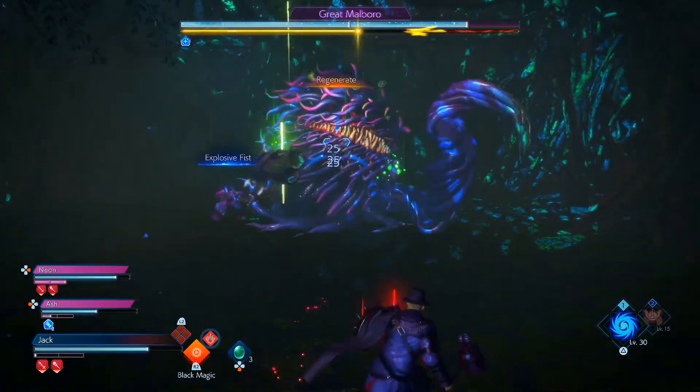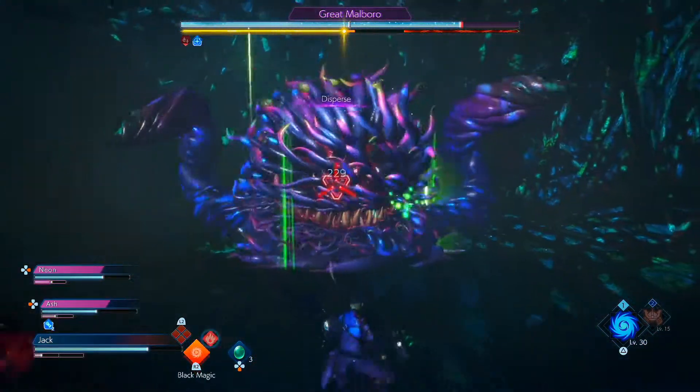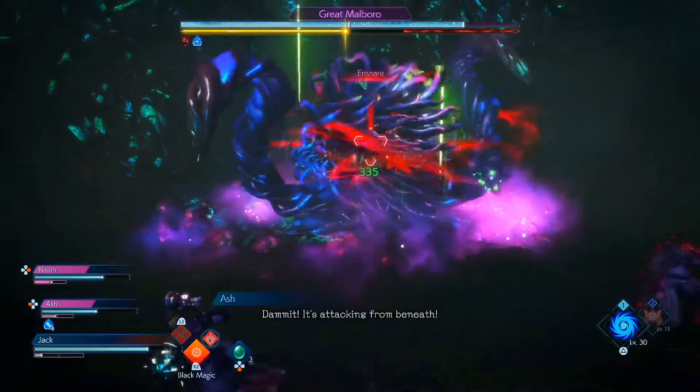The health bar at the top in this first phase specifically is near meaningless — it's just so much health and you just don't want to worry about that. Just worry about breaking the arms off as much as you can.